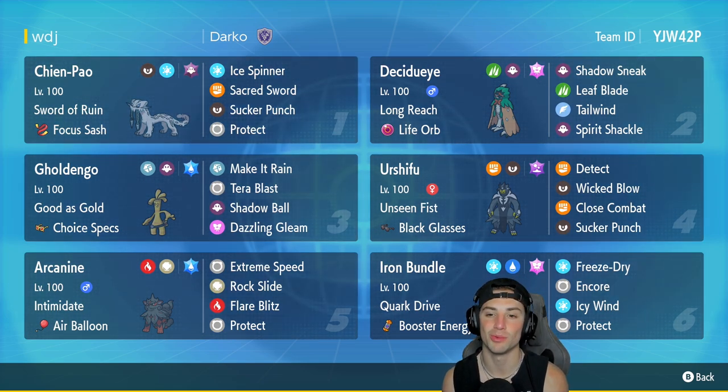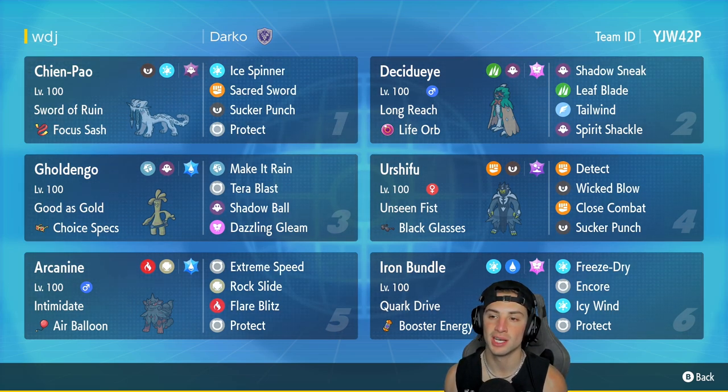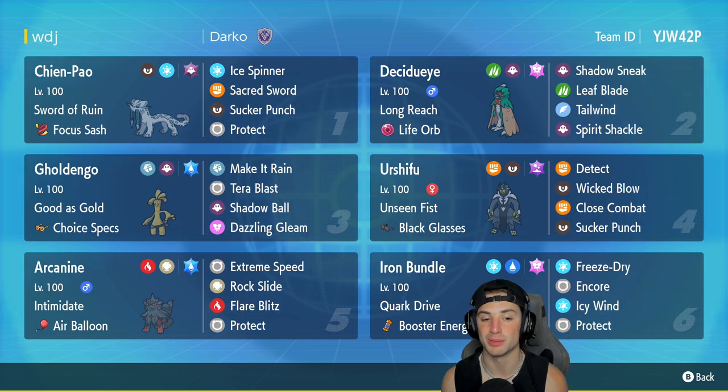Our second slot is the star of the show — Decidueye with Long Reach as its ability and a Life Orb as its item. It's got Shadow Sneak, Leaf Blade, Tailwind, and Spirit Shackle. I absolutely love this moveset because it has two heavy-hitting STAB moves, a priority move, and Tailwind for speed control. In our third slot we got Gholdengo, who really showed out last time — it's got Good as Gold with Choice Specs.